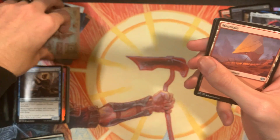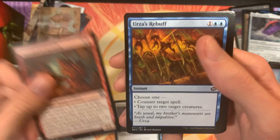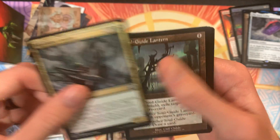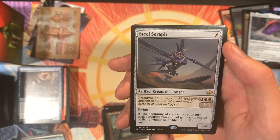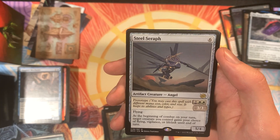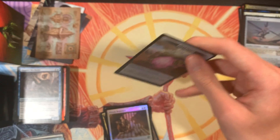Got an art card. Mountain. We've got Dwarven Forge-Chanter, Weakstone Subjugation, Veteran's Powerblade, Tomacle the Scrapsmith — apologies. Urza's Rebuff, Symmetry Matrix, Mass Production, Skyfisher Spider, Soul Guide Lantern. Steel Seraph! For six, we can cast it for Prototype for one and two white and it'll be a 3-3 flyer. Or cast it for six and it'll be a 5-4 flyer. At the beginning of combat on your turn, target creature you control gains your choice of flying, vigilance, or lifelink until end of turn. That's a really good card actually. Then we've got a Prison Sentence Holo and a Power Stone token.